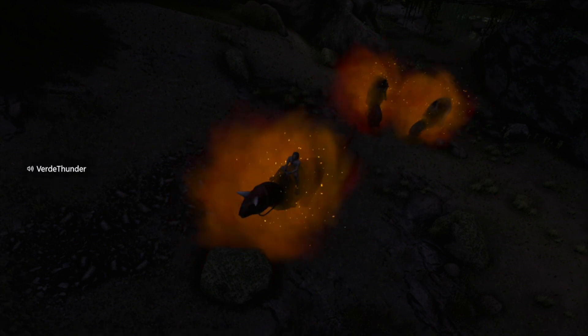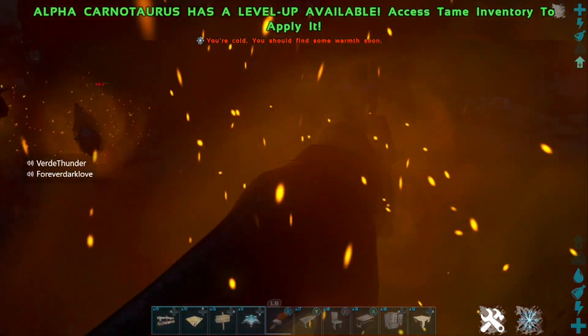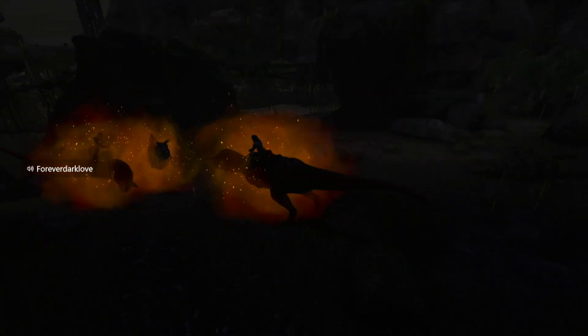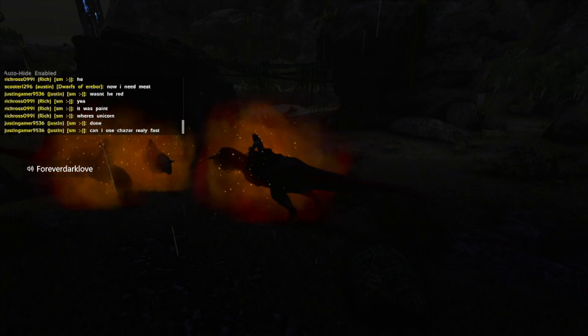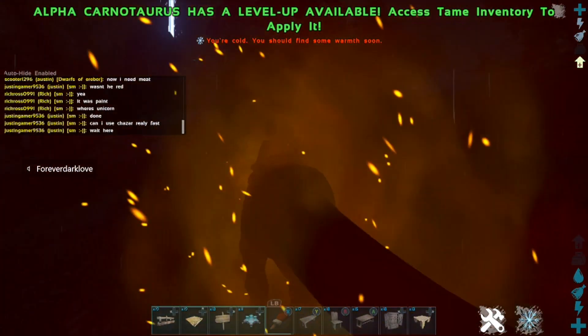It drops hide, keratin, raw meat, and raw prime meat. So other than that, this isn't too much of a special dino. It's kind of cool to have an alpha just because it's cool to have an alpha of everything. It's a decent early game tame to defend yourself - it's a little bit better than a raptor. I wonder what one alpha raptor versus one alpha Carno would be like - I might try that out in the arena. They're smaller than T-Rexes, so they don't do as much damage.